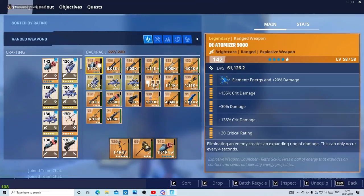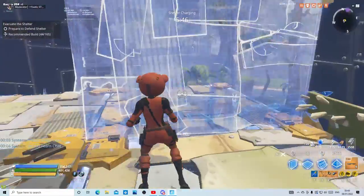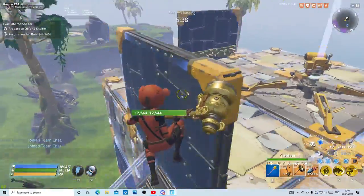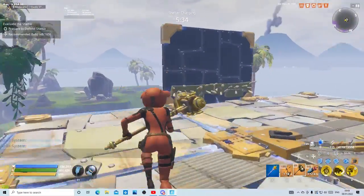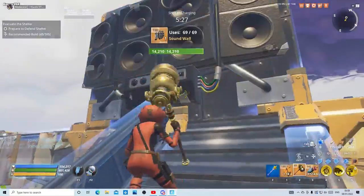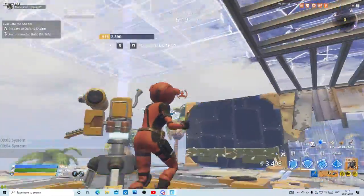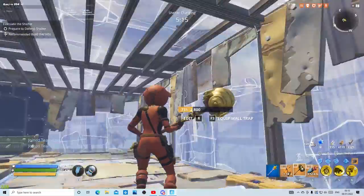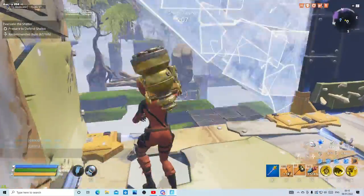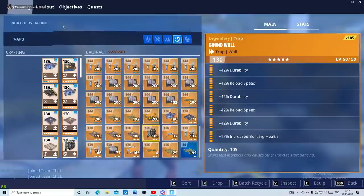Make sure to kill any husks in your way. Now go to your traps: place your healing floor attack traps on the back of the walls, and your sound doors on the front. You can also put a window on the walls and place traps there, but I don't usually do that because it gives less health to the wall. Just to be safe you can always do this. And that's the entire build.